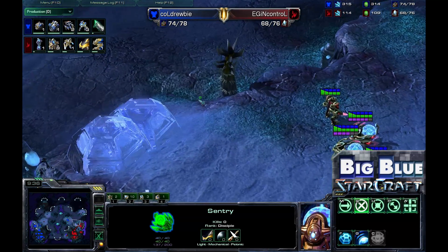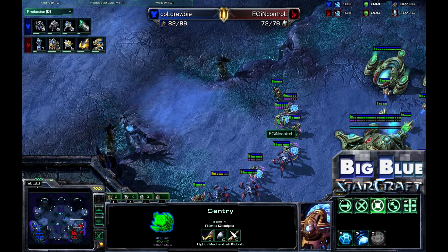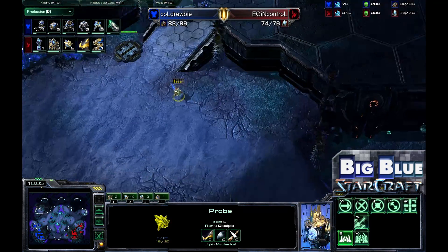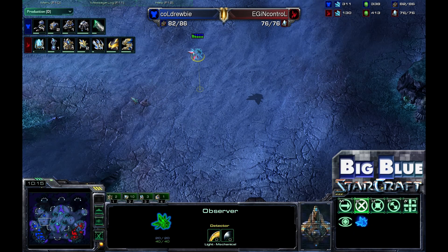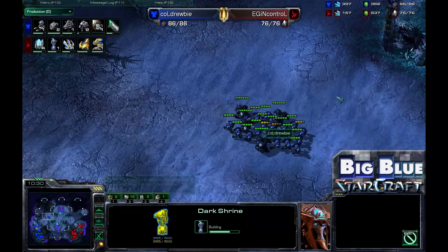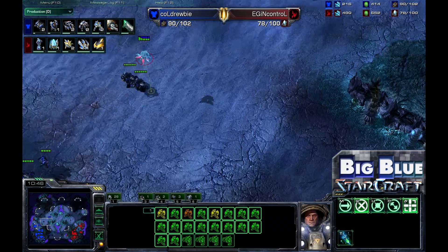This Force Field placement is very intentional. InControl is leaving a gap specifically to funnel Marines and Marauders through that choke point to get annihilated by the concave one or two at a time. There are enough Sentries with enough energy to create tons of Force Fields, so Drooby realizes he cannot push through successfully. We even see a probe come in, almost placing a pylon but canceling it. Meanwhile, a Warp Prism is coming out, Zealot legs are being produced, and a Dark Shrine is going up — we're going to see some Dark Templar play and harassment.